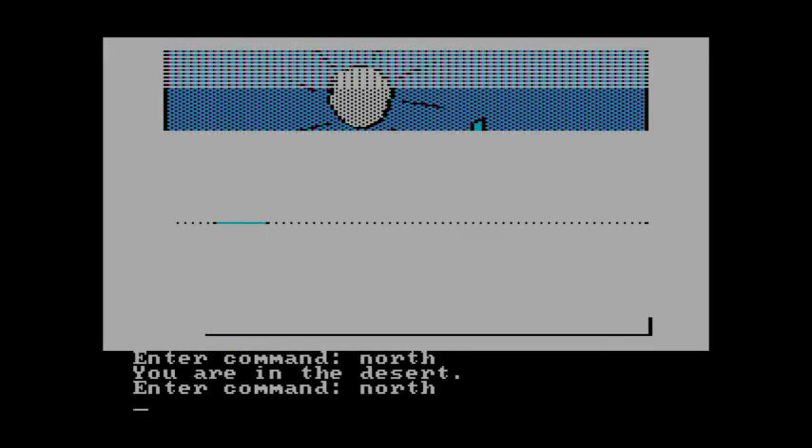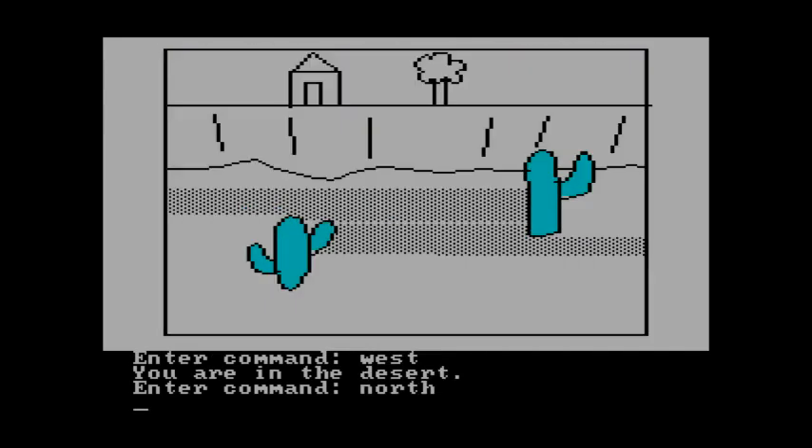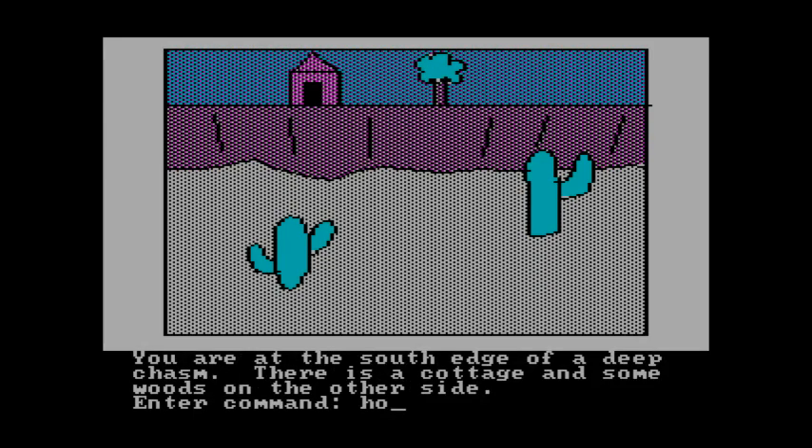Moving north twice, we're reaching the end of the desert. You are at the south edge of a deep chasm — there is a cottage and some woods on the other side. We say 'hocus.' I assume there's some way to figure out why you need to say hocus, but the guide just completely skips over that point and gives you the word straight up. Or else this game is way too cryptic.